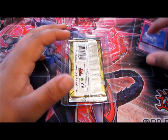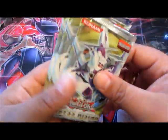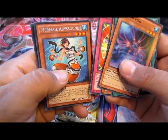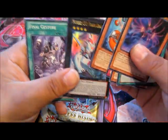Dark Smog is our promo and we have 43 packs. If I get like a Mermail Megalos or Gagaga Cowboy, a Mermail Abyssgunde, Number C32 Shark Drake Vise — so one ultra. Next pack.